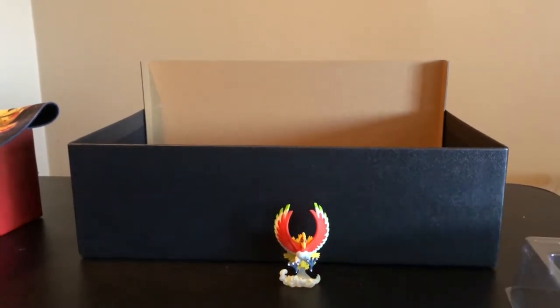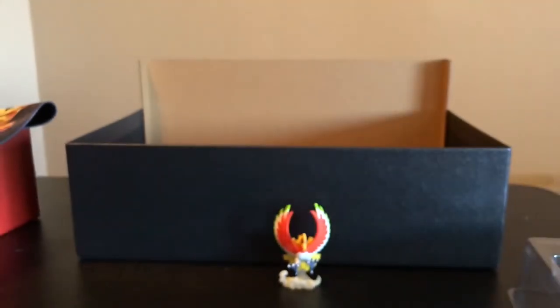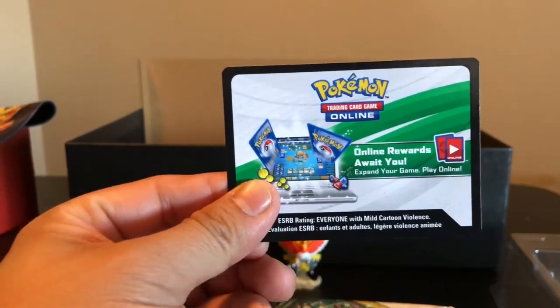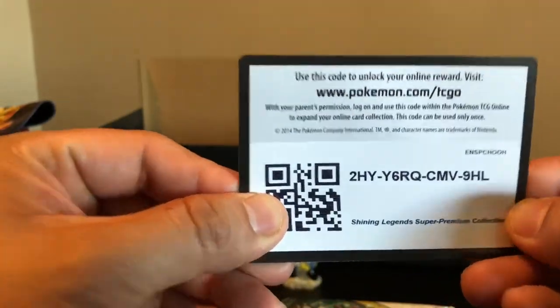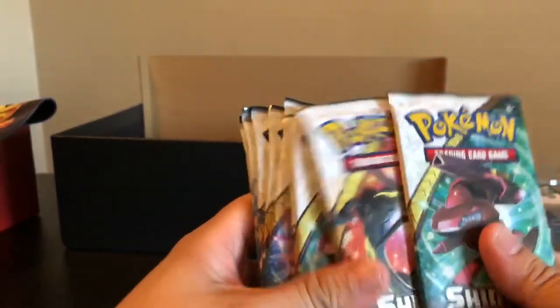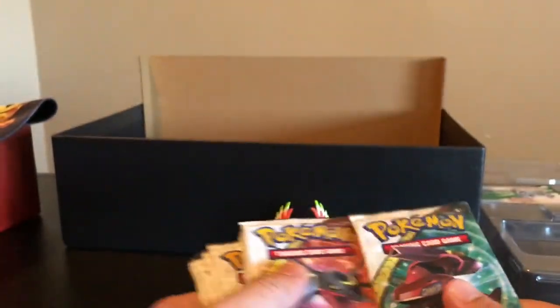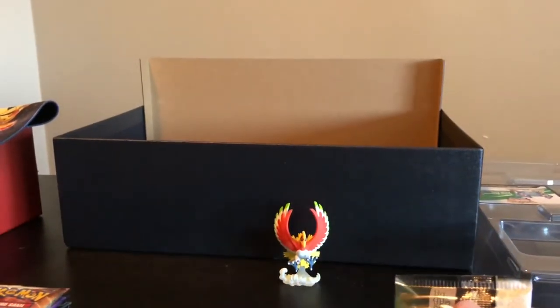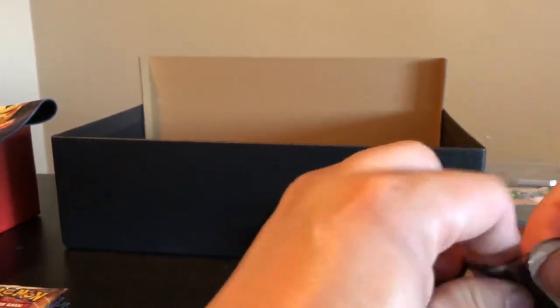And now to the fun part — ten packs! Here are the dividers too, twelve of them. And here is the code card for the online. If you guys are ready, here we go. We got ten packs here, guys. Let's hope out of these ten we can pull a Shiny Jirachi, a Shiny Mew, a Shiny Genesect, or one of the rainbow cards in this set.